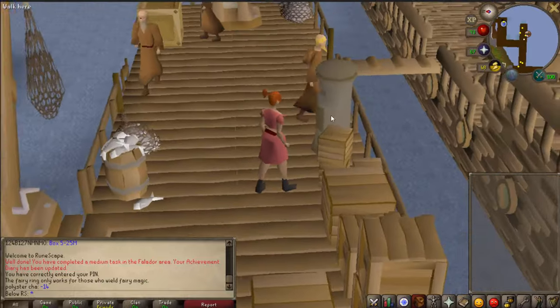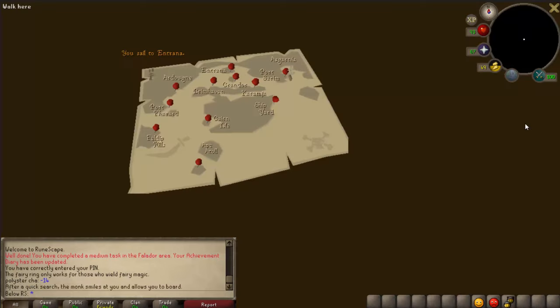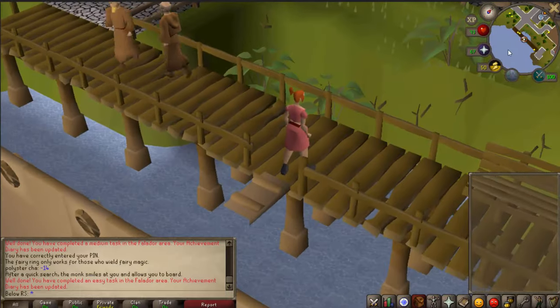When you arrive over here you want to talk to one of the monks and take the boat. You want to cross the gangplank right here.